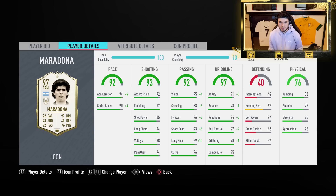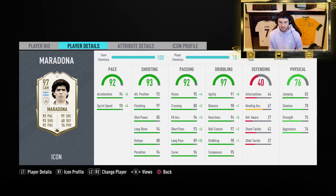He's also got 76 physical. Looking deeper into the card: 94 acceleration, 90 sprint speed, 97 finishing, 92 attacking positioning, 85 shot power, 94 long shots, 88 volleys, 94 penalties. All the stats on this card are just mental. He's got 95 vision, 88 crossing, 96 free kick accuracy, 93 short passing, 89 long passing, and 96 curve.